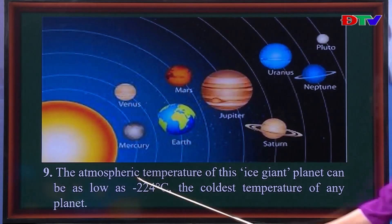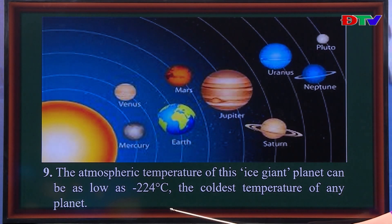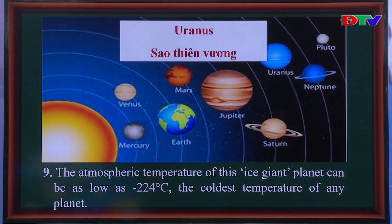Number nine. The atmospheric temperature of this ice giant planet can be as low as minus 224 degrees Celsius — the coldest temperature of any planet. Can you guess which planet this is? And the last planet is very easy to guess. It is Uranus — đó chính là sao thiên vương.